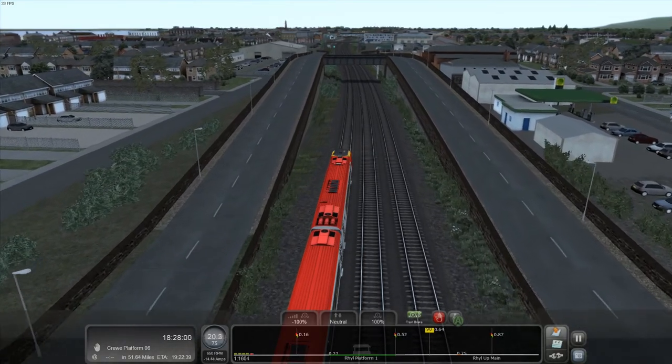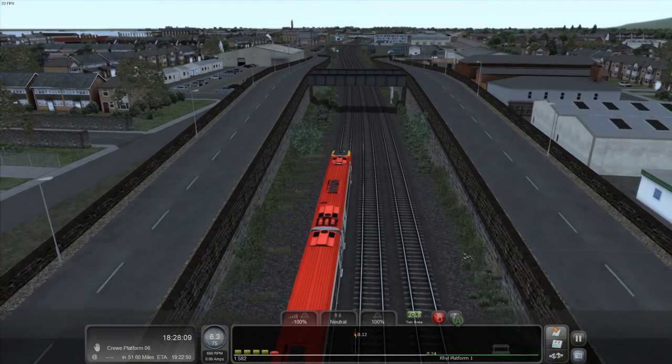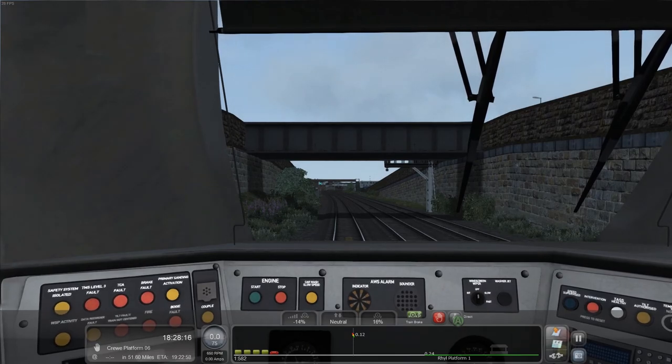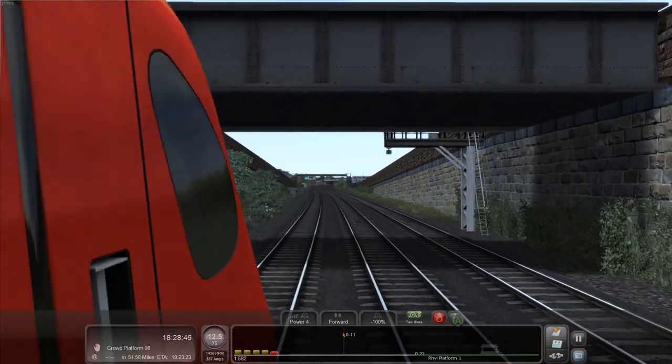Yep, full brakes — emergency brake application. I need to pay more attention. I wish you could hear the AWS when you're outside the train — it's so annoying. To reset: release the brakes, go into forwards, back into neutral, put the brakes back on, then take them off. Let's see if that works. Yes! We are moving. I genuinely didn't know how to do that. Anyway, just ignore that — that didn't happen.